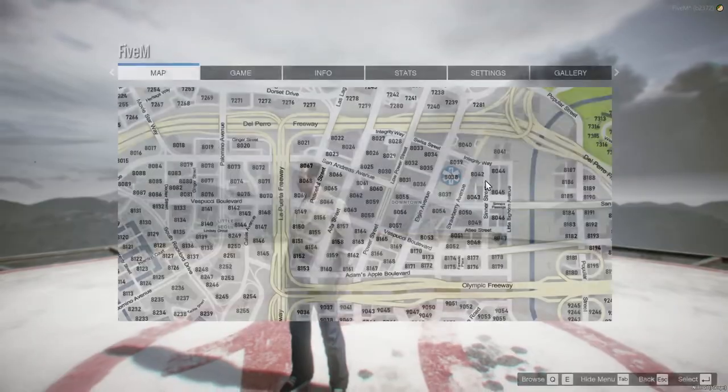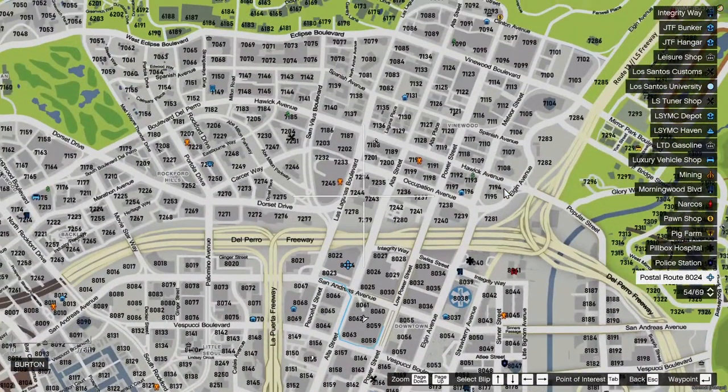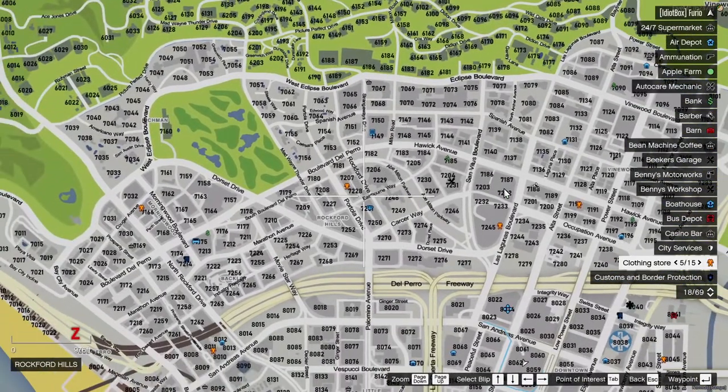Also, while we are on this, if you take a look at the map, there are a lot of numbers spread out all across the map. These are postal codes — nice numerical numbers to figure out where things are.